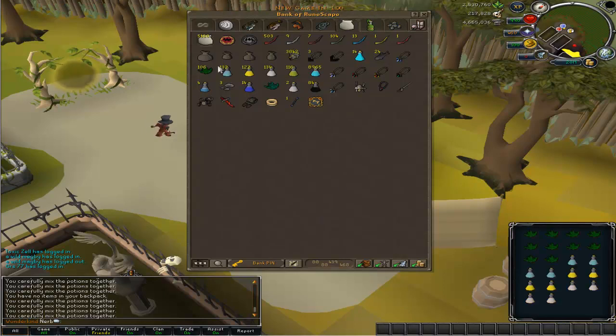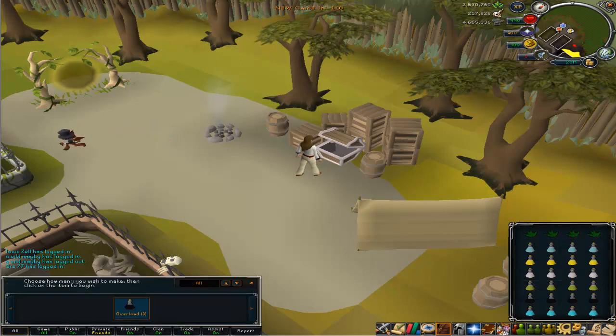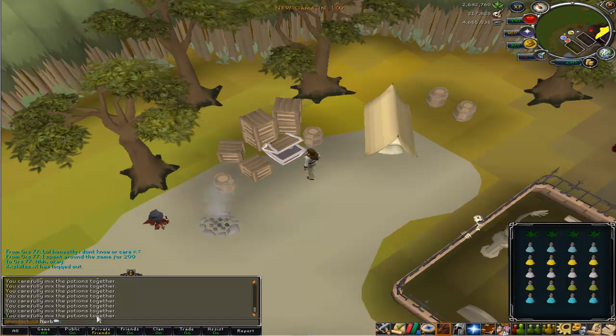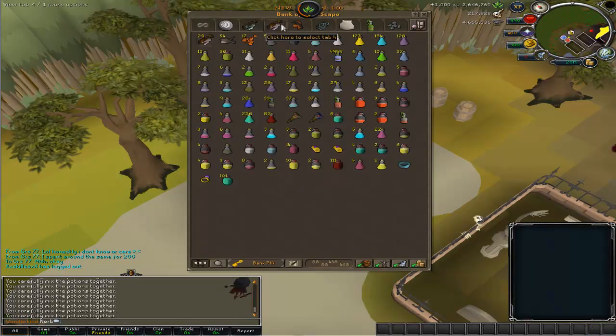Ah, I did it again. Alright guys, this is the last of our overloads. Then we're going to put them into flasks, and then we will be all ready for bossing — well, except for needing a yak and things like that. But that will come eventually. So, do I have 100 flasks? I think that I do. No, I only have 84. I'm going to have to go buy some.